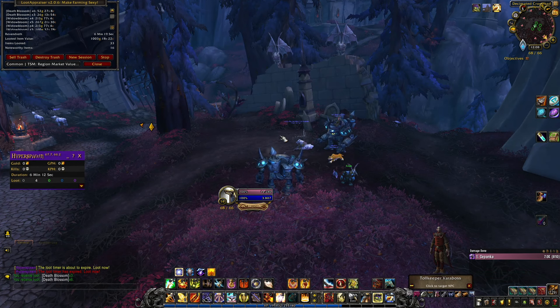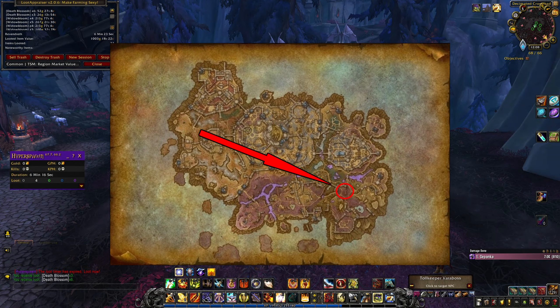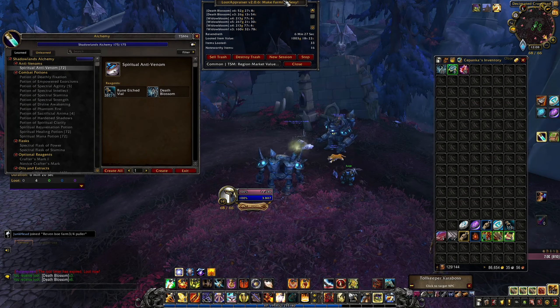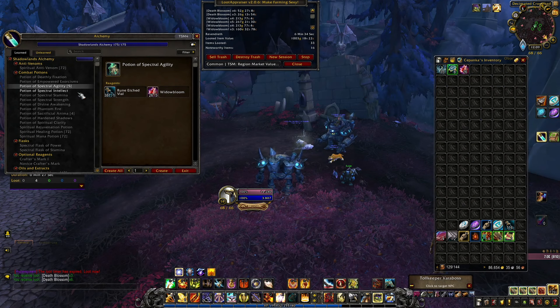This farm is located in Raven Ridge; you can see the exact location on the screen. If you are lazy or want to relax, and you have herbalism or a character you want to level up in a relaxed way, this farm is perfect for you. Just sit in this small area, gather the herbs when they respawn, and that's it.